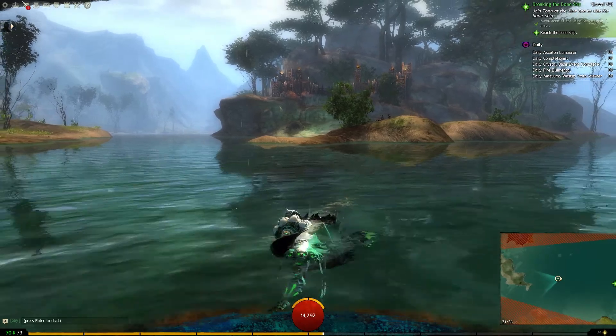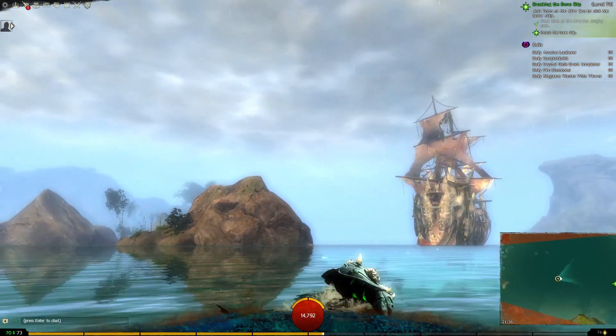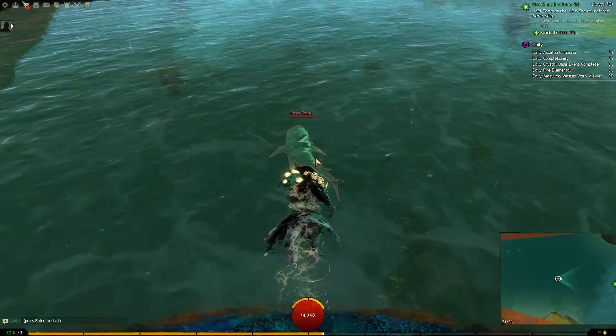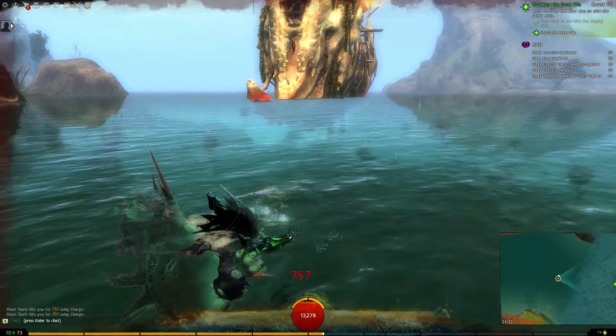There's a matey boy coming with us. He's down there going for the underwater route. I like the scenery up here — it's raining as well. What is that? Oh, it's like a mine. There are mines and risen sharks. I'm just swimming along here as if nothing's going on.